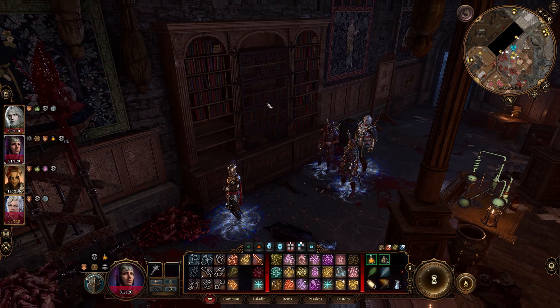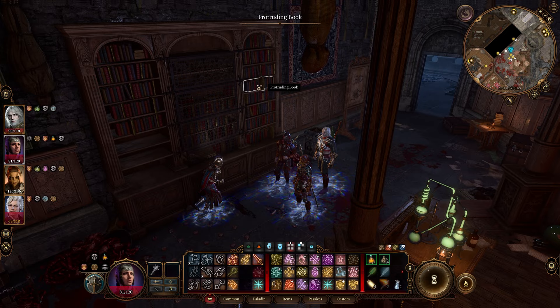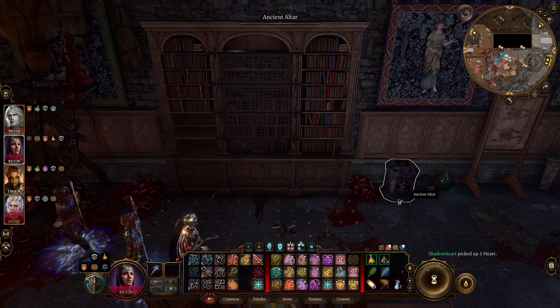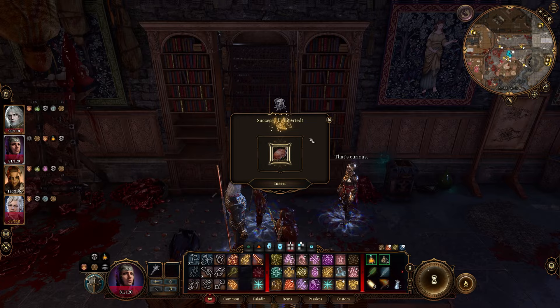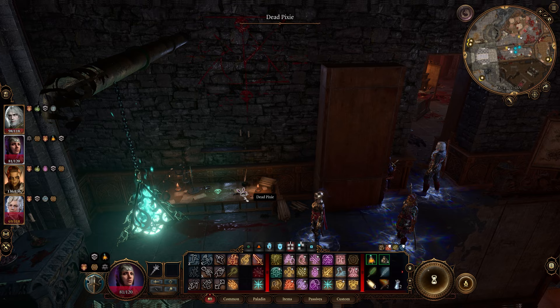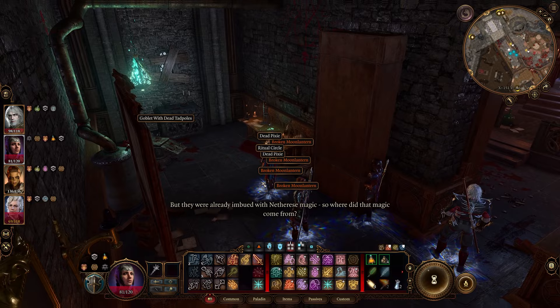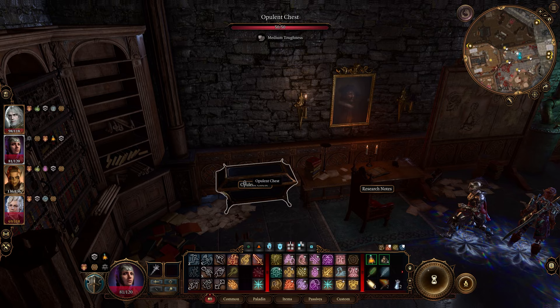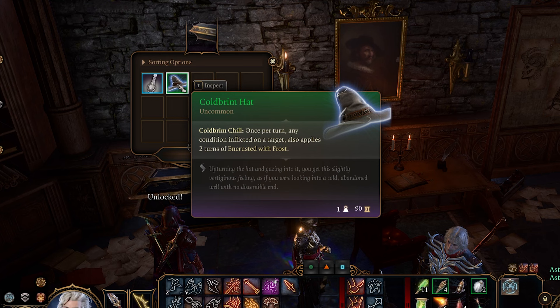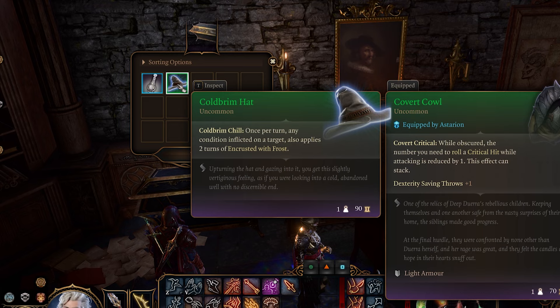Next up in Balthazar's room in Moonrise Towers there is a secret door — go ahead and click this protruding book. It'll say click for you. Grab a heart and bring it over to the Ancient Altar and stick it in there — the door will open. If Gale is in your party you can destroy this and get a bonus to your concentration checks later. Or you can craft a Moon Lantern with the Dead Pixie or any of these Broken Moon Lanterns. Go over to the Opulent Chest here, lockpick it, and here is the Cold Brim Hat.